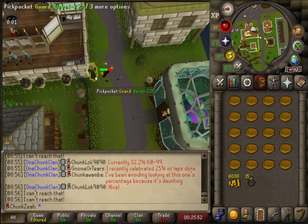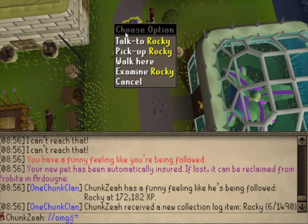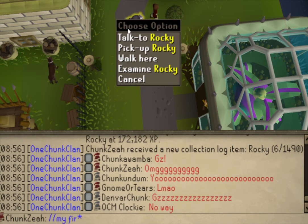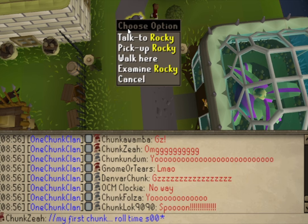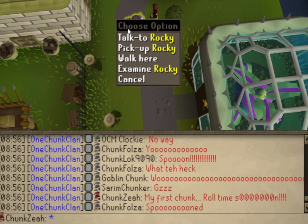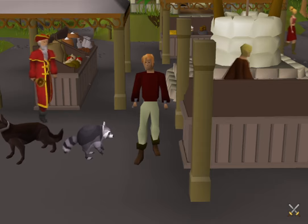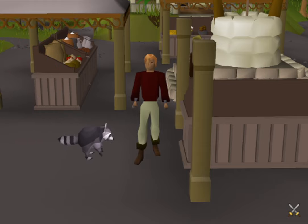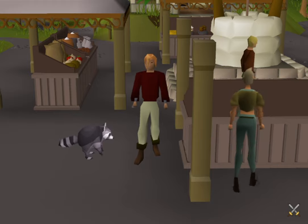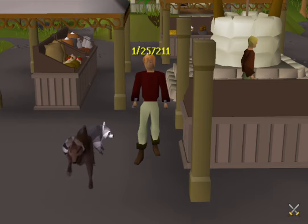Then this happened — Chunk Z has a funny feeling like he's being followed. No way! A Rocky pet spawned! That was amazing. I feel incredibly fortunate to have received Rocky so early in my journey. When pickpocketing Hosidius guards, the chance of getting the Rocky drop is a mere 1 in 257,211.